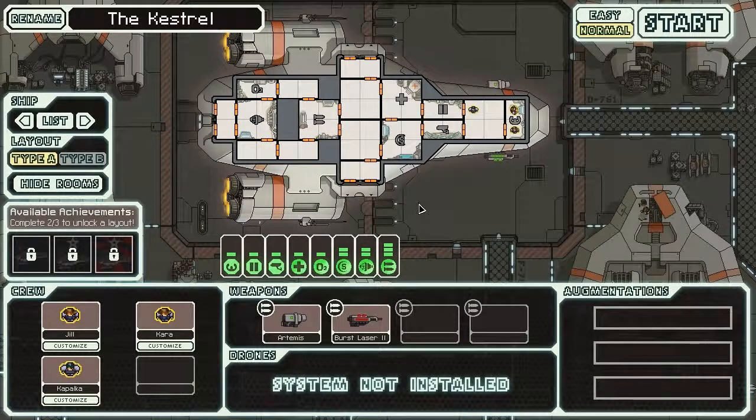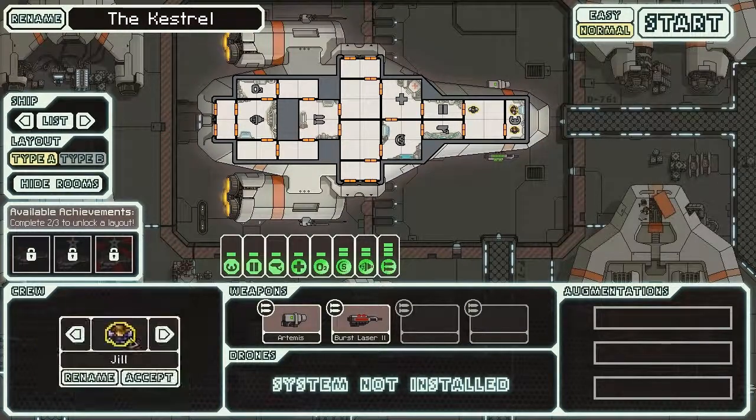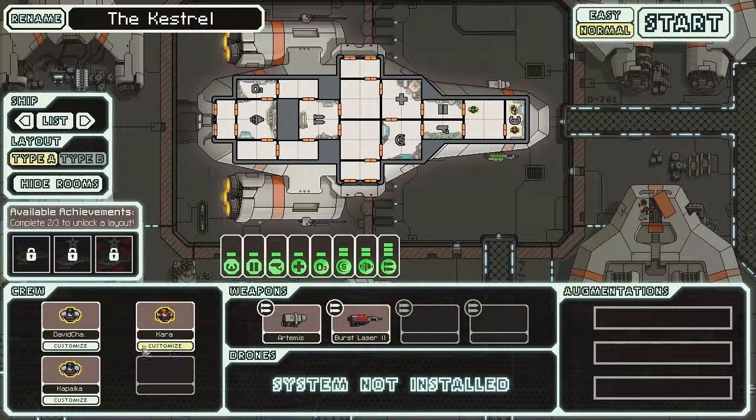Let's start a new game. Here we can set up everything. I have three crew members — let's call this guy David Chow. I don't really care about the others' names. You can complete challenges to get a new layout.